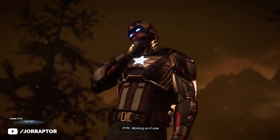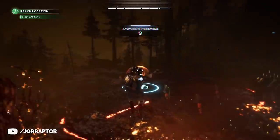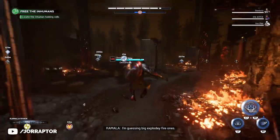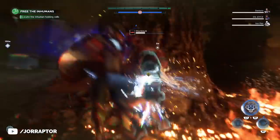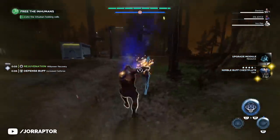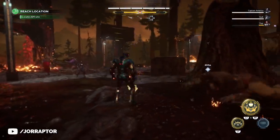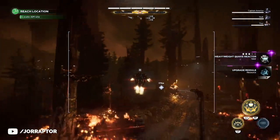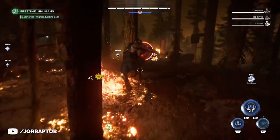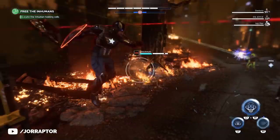First, complete the main objective in the mission by going to the location, then head to the question mark that turns into the high value target. Focus only on that target, take it out, grab the loot and upgrade modules, then run away — back toward the start of the mission. Iron Man and Thor are best for this since they can fly; other characters need to run further. Once you're far enough, turn around and return to the high value target location — you'll see the portals again, meaning enemies including the elite high value target are respawning.